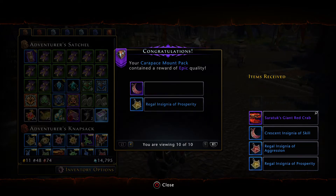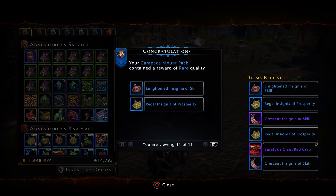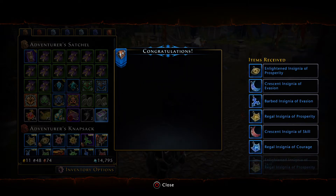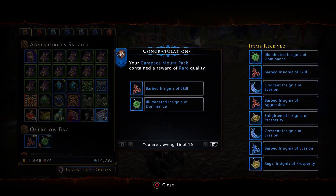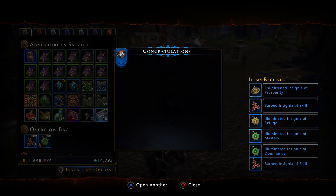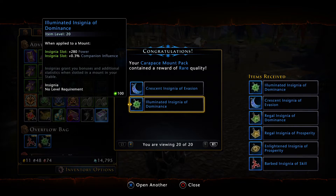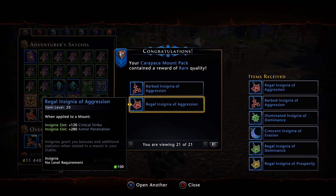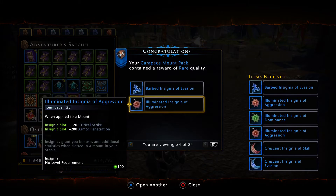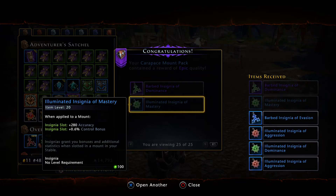Giant red crab — okay. I had a plan, I just needed more enlightened insignia singing prosperity blue, so this is actually helping me out. If I can get an epic illuminating insignia of dominance, I'm set.